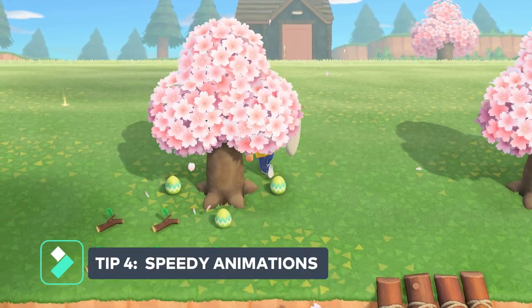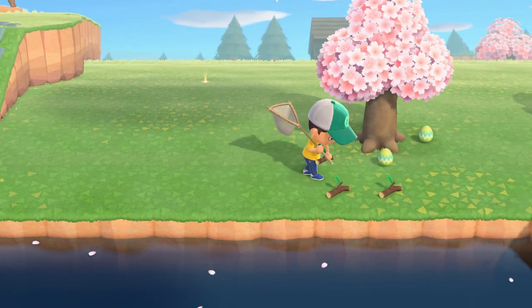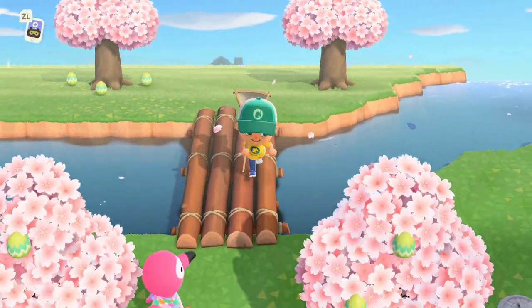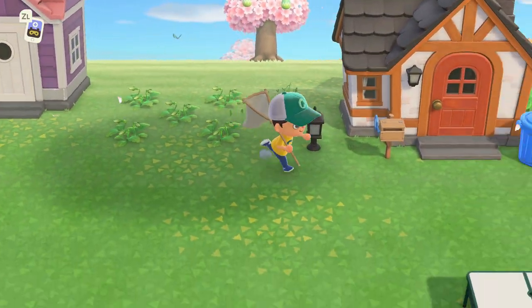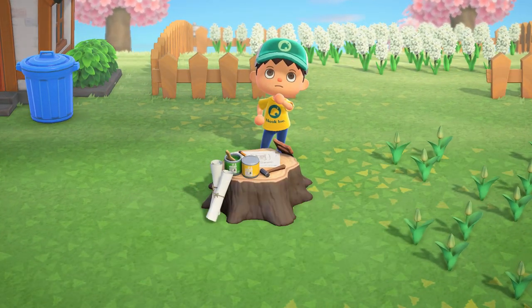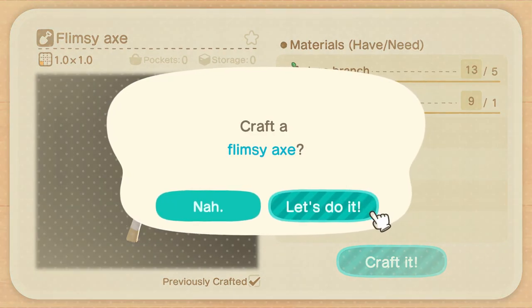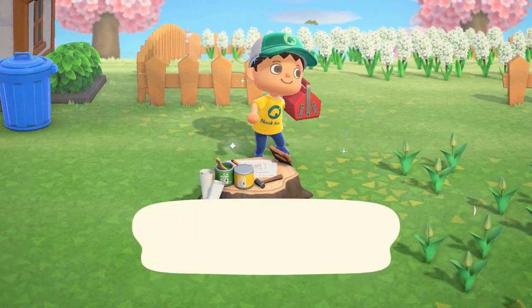Tip number four was actually a major lifesaver for me early on. One of the things I hate most about the game is watching and listening to the same conversations and crafting animations over and over. If you tap A a couple times while you're crafting it makes the building animations go way faster, and tapping B makes the text go faster in conversations. Complete game changer.